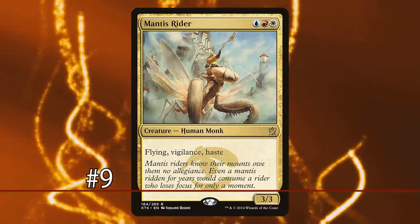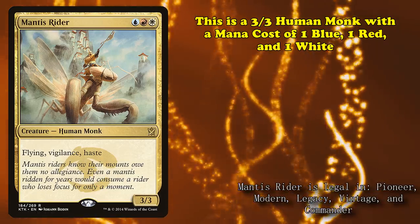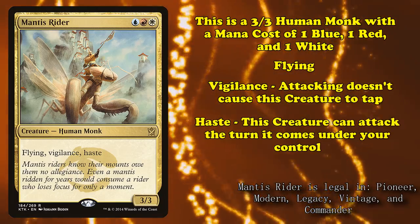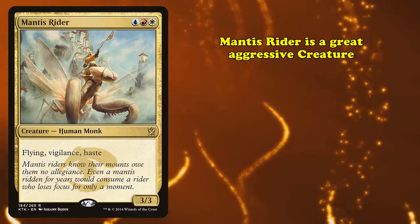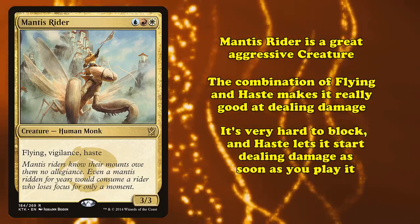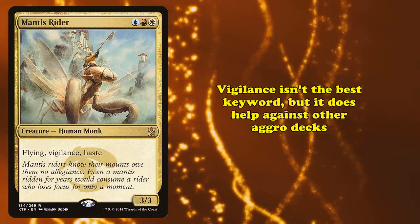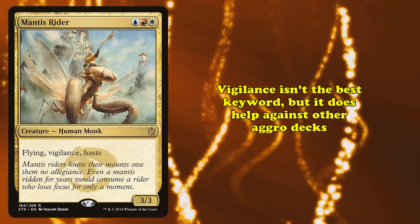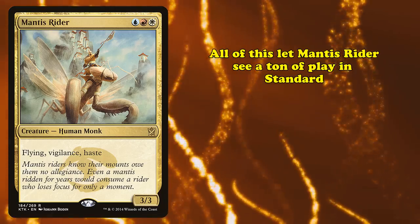And at number 9, we have Mantis Rider. This is a 3-3 Human Monk with a mana cost of 1 blue, 1 red, and 1 white, with Flying, Vigilance — meaning it doesn't have to tap itself to attack — and Haste, meaning it can attack the turn it enters the battlefield. Mantis Rider is a great aggressive creature. The combination of flying and haste makes it really good at outputting damage, as it's exceedingly hard to block and can start putting out damage the turn it comes down.